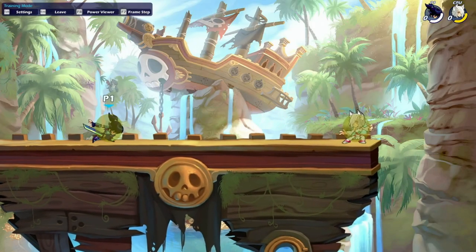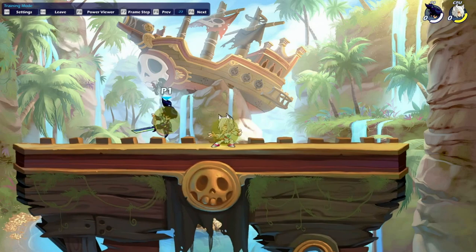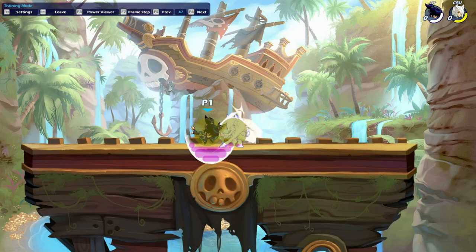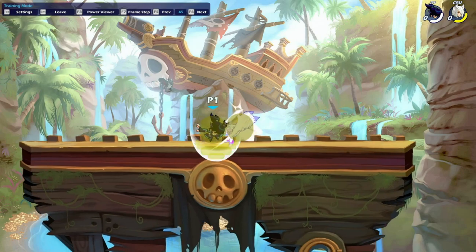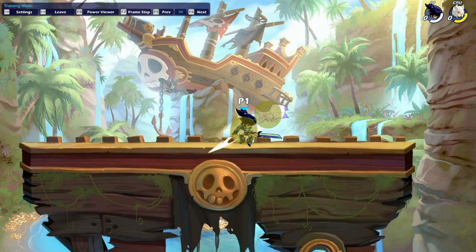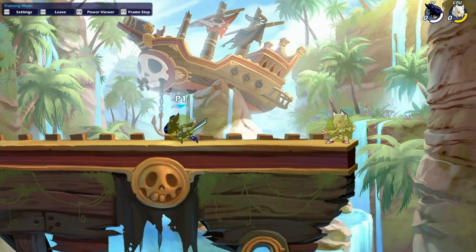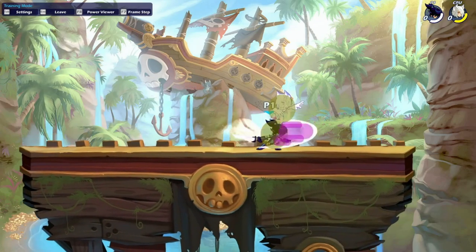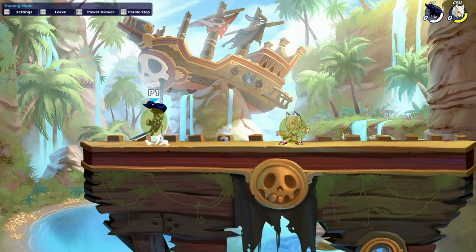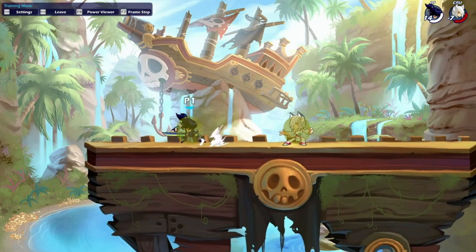Down air into neutral light — for this combo you have to be hitting the down air on the ground, which will kind of make your character float. You have to be throwing it out when you're beside the opponent on the ground, and during the recovery frames of the down air you're going to drift in towards the opponent and then throw out your neutral light right away. This combo is going to be true from 0 to 60 damage. It's very niche and you have to be in a very specific position to make it work, but if you do hit a down air like this, it is definitely worth knowing.